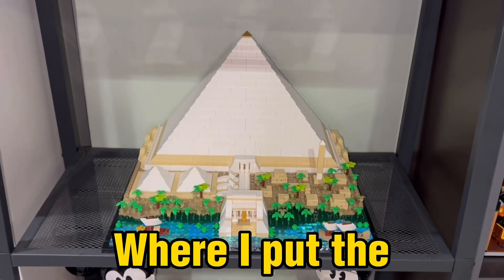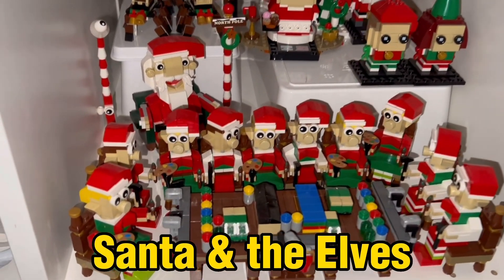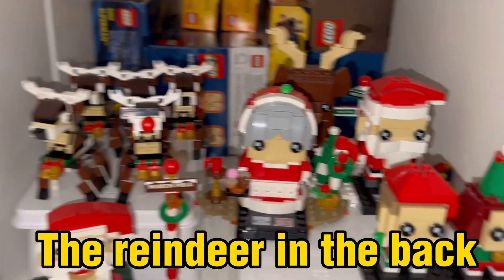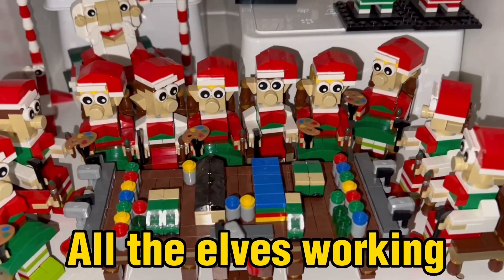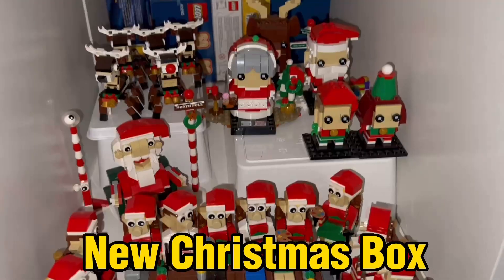So I'm gonna show you where I put the Christmas stuff. Here's the new Santa and the elves arrangement. We have the reindeer in the back, we have the brick head Santa, Mrs. Claus, elves and reindeer, and in the front we have all the elves working with Santa in the back. So this is the new Christmas box.